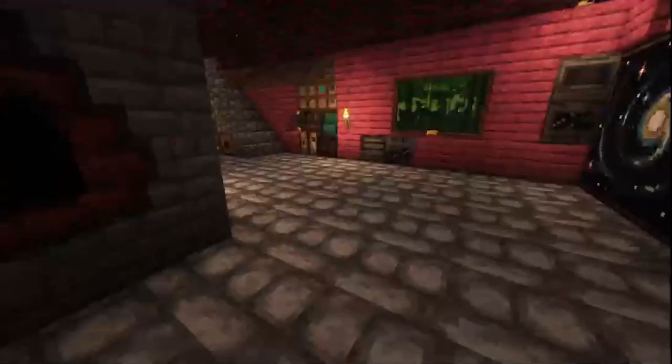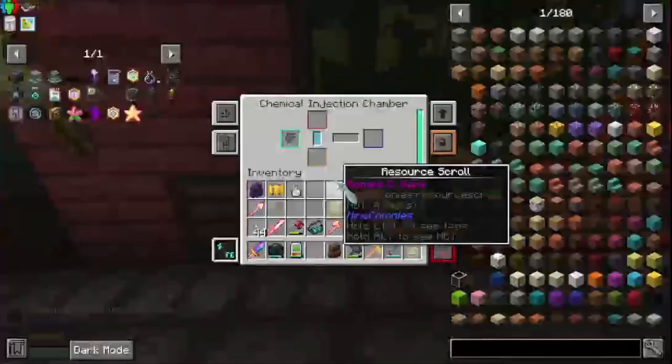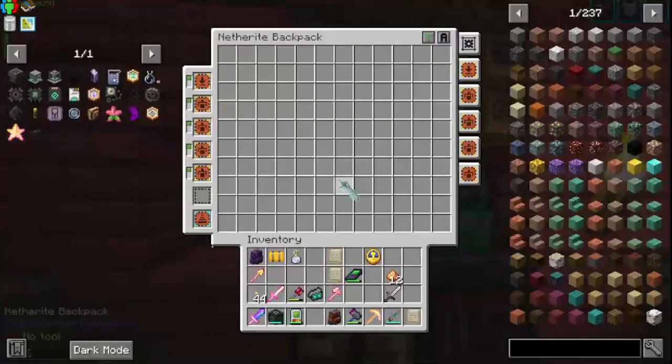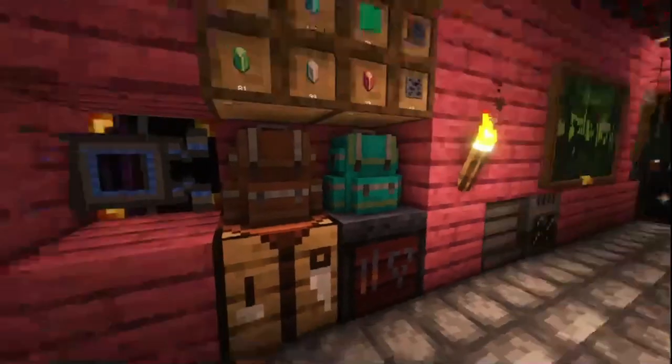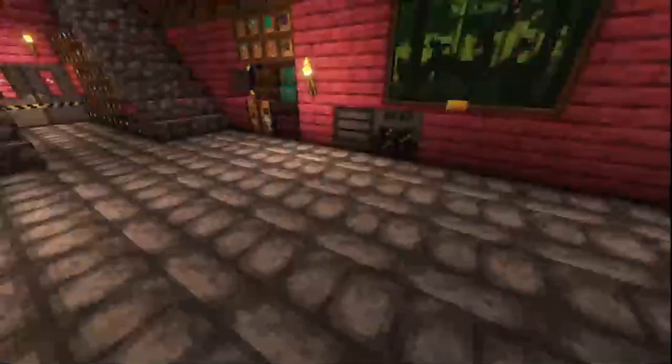I updated the factory a lot. It looks a little nicer — got some paintings. I have some little extras here just in case. I was using this for oxidizing copper. Here's my factory pack — The Pactory. I changed a lot of this around, just kind of reorganized it.